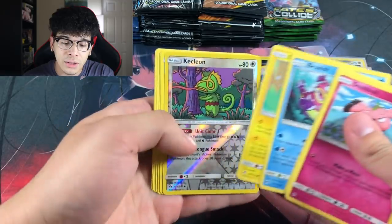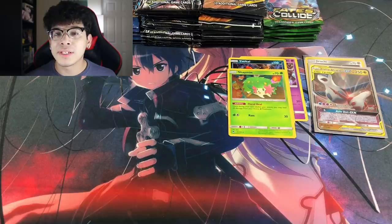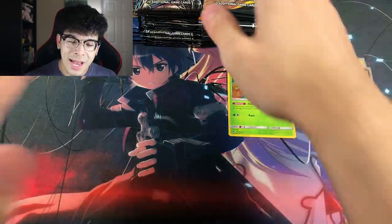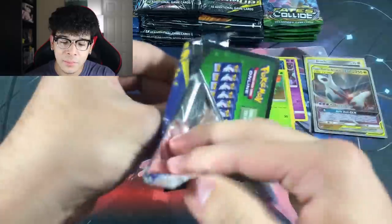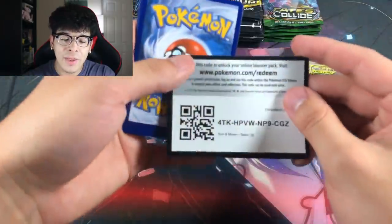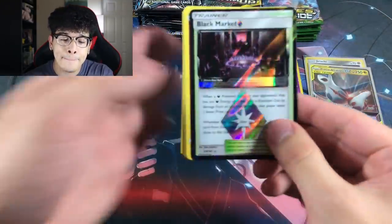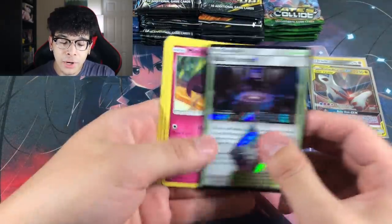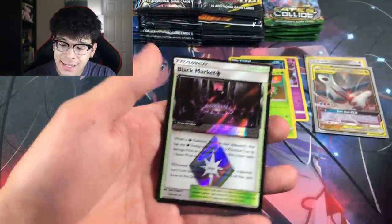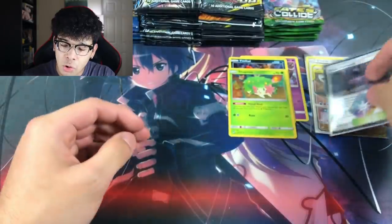We got another Lost Thunder and pulled absolutely nothing. I'm starting to overheat — remember I mentioned I don't have AC, it's not working. There are problems, especially when you're recording with closed doors. But we got ourselves a Black Market Prism Star, everybody! Absolutely beautiful. We're going to sleeve that up ASAP. So far we've got two ultra rares.